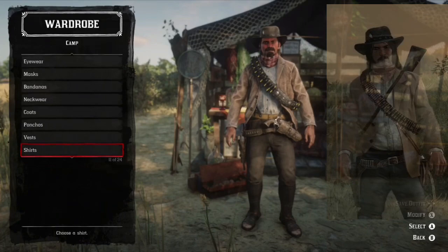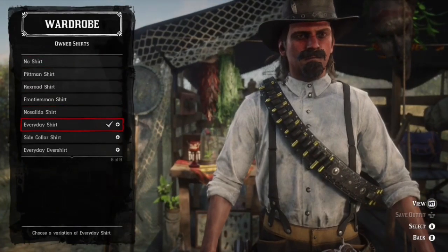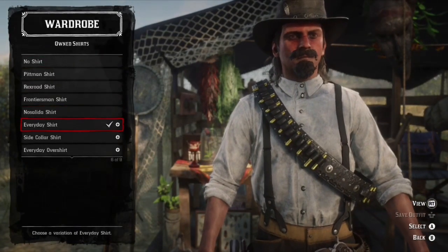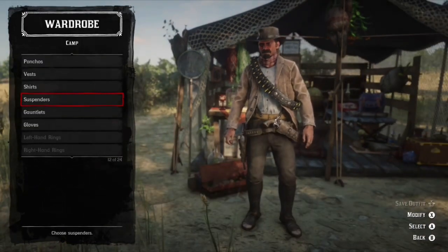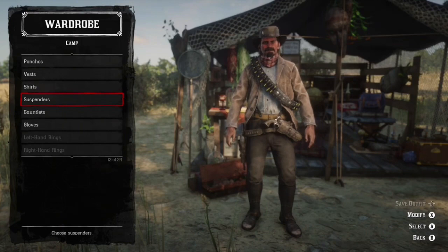No ponchos, no vest. For shirts, this should be the easiest — it's an everyday shirt, just get a white everyday shirt. That's all you need. You don't really need suspenders, but I put suspenders on just so it doesn't look too plain. No gloves.